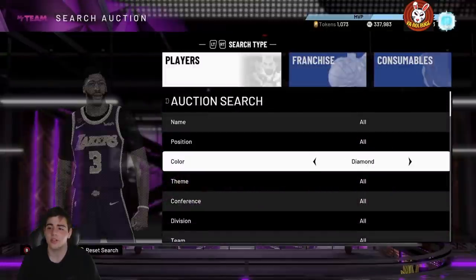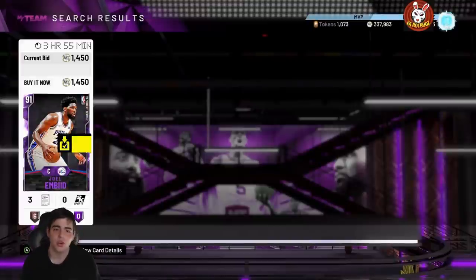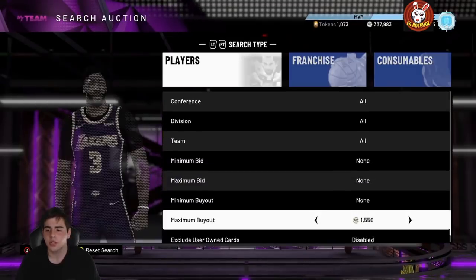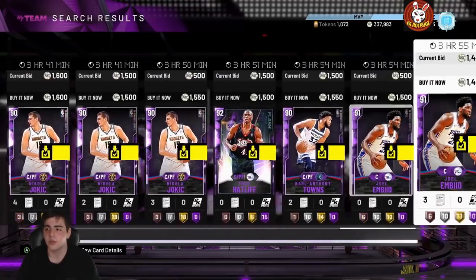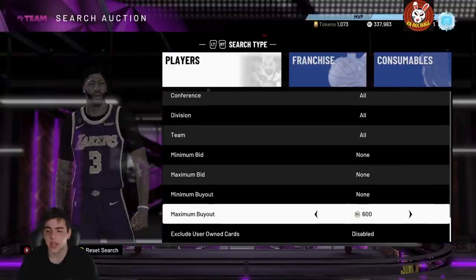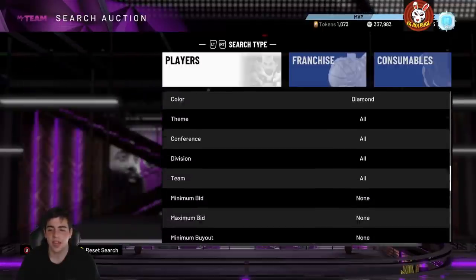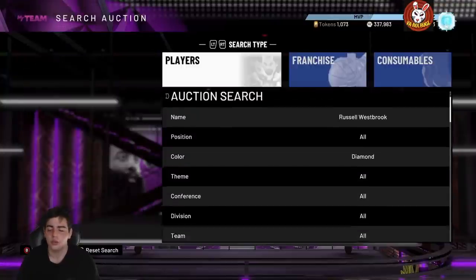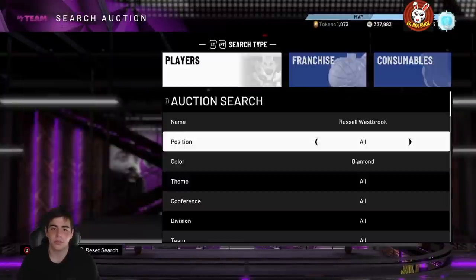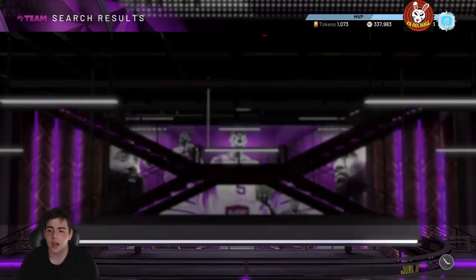Let's head over to the Amethyst filter — there are so many investments on the Amethyst filter. Spud Webb was a good investment, he was around 1,000 MT and he's up to like 1,700 MT. Also, Westbrook — insane investment. If you invested in Westbrook for 6K, I think he's up to 9K now. From my video about last week he was down around 6K, now up to 9K — that's 2,000 profit per card. If you picked up 100 at 2,000 profit, you're gonna make 200,000 MT clean, maybe even more if you sell for 9,500.